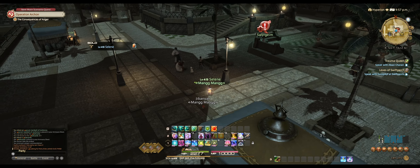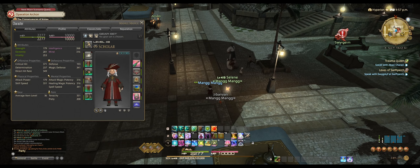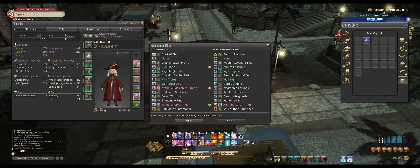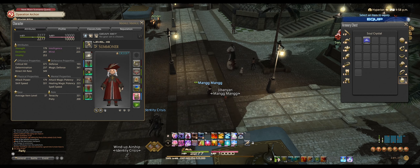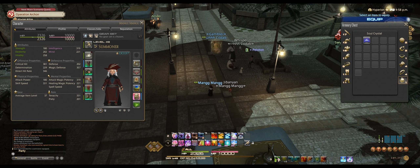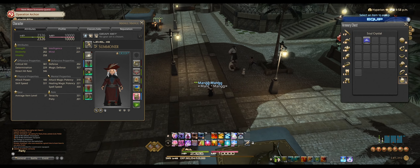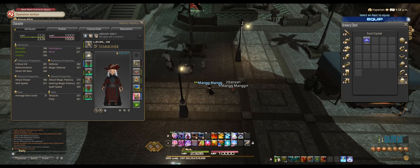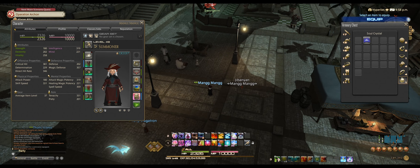Welcome back to my Final Fantasy XIV let's play. I did the Aurum Vale dungeon — didn't take too long. It was a cool location, like a marlboro place with yellow acid everywhere, a colorful cave setting. Pretty unique, not too tough. We had some experienced players; we did wipe once because of too big a pull early on, but from then on it was smooth sailing and the bosses weren't too crazy.